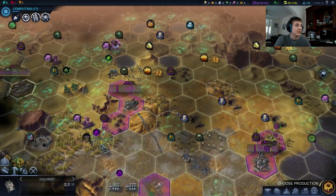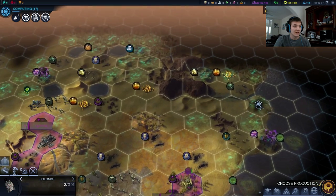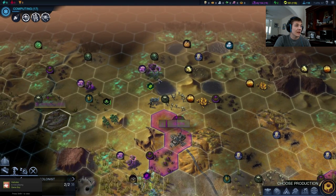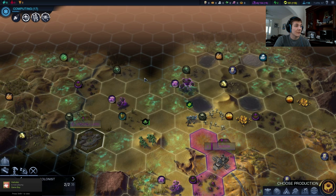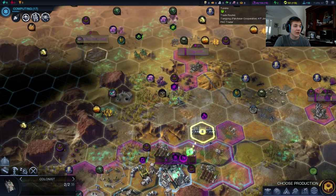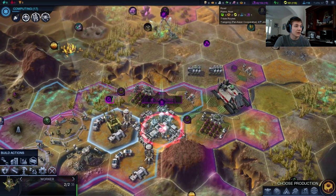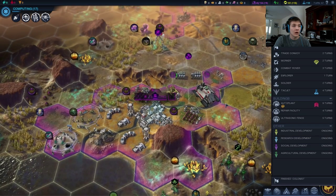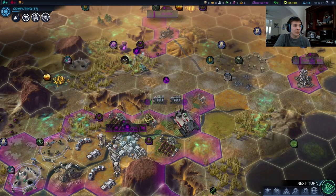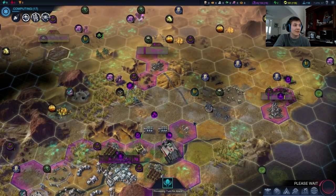We got our next colonist. The question is where do we want to put this? We could put an advanced forward settlement and really secure our position, or we could go over here and take this wonderful spot. I'm definitely going to take this spot eventually, but I think I want to secure a forward first. I'm thinking a spot up here or something would be particularly good. We could either go with the auto plant or keep building colonists — I really do prioritize colonists. The auto plant, as good as it is, is not as good as getting another city out 7, 8, 9 turns earlier.